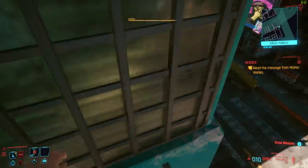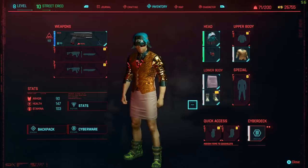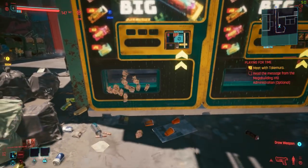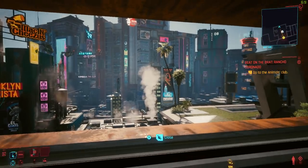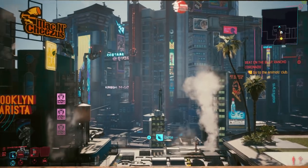Eddies — cash — is so important in Cyberpunk 2077. You need it to buy a range of fetching outfits, you need it to buy guns you can spontaneously whip out in public, and you need it to buy dodgy looking food from vending machines. It's one of the most precious resources in Night City, and I'm about to show you how to get a load of it real fast.